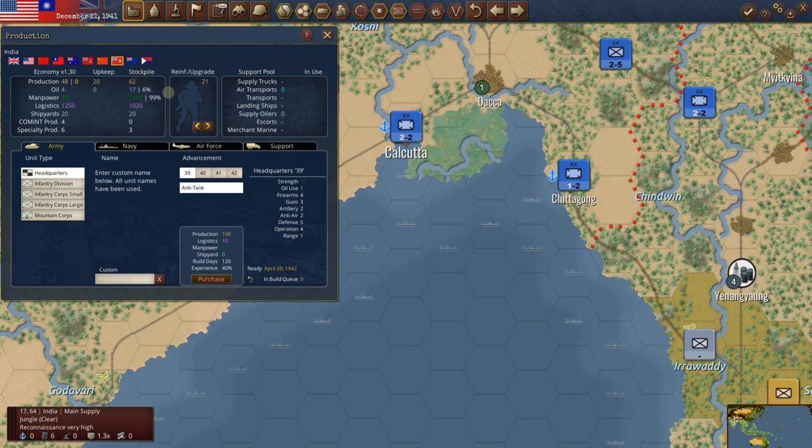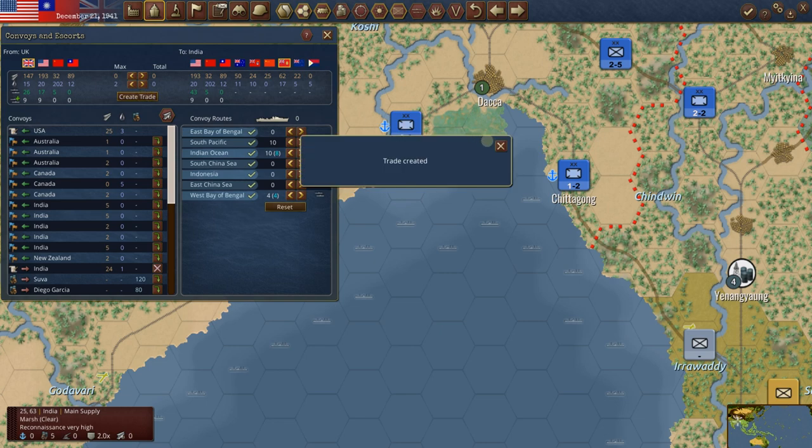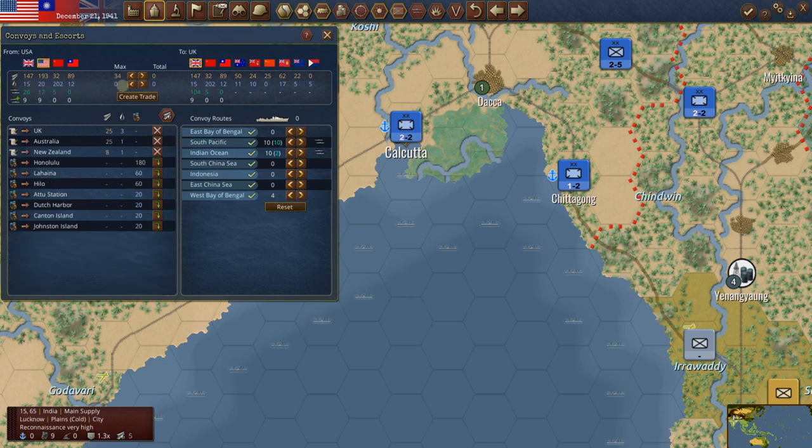Communist China — that kind of speaks for itself. India at 62 — didn't quite get all the way up to where we needed it. We do have stuff coming into India. We could try to crank that up a little bit more. The Brits could send out eight more to India if they wanted to right now — they're sending 16. Let's go ahead and have them send all 24 to India. It could end up being completely wasted. Getting an extra unit or two in India can slow him down another couple of turns, so let's go back to the US and look at this one more time.